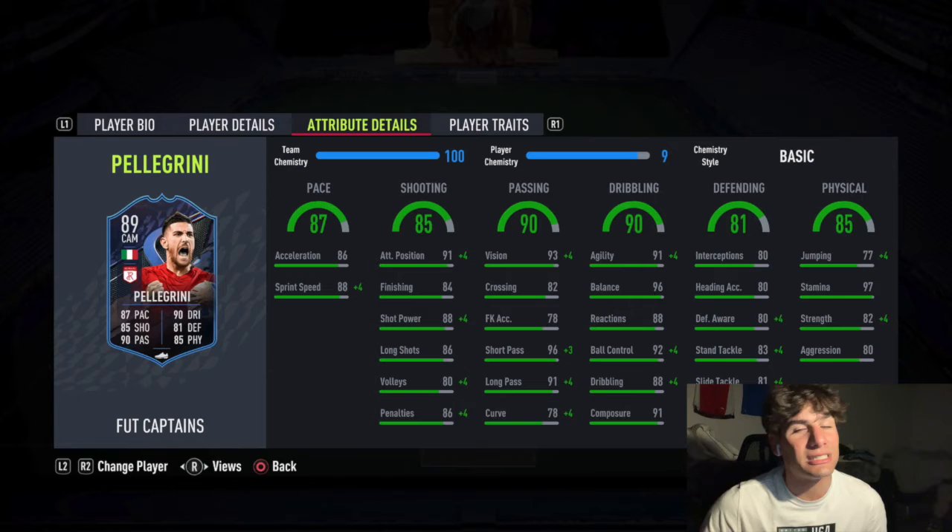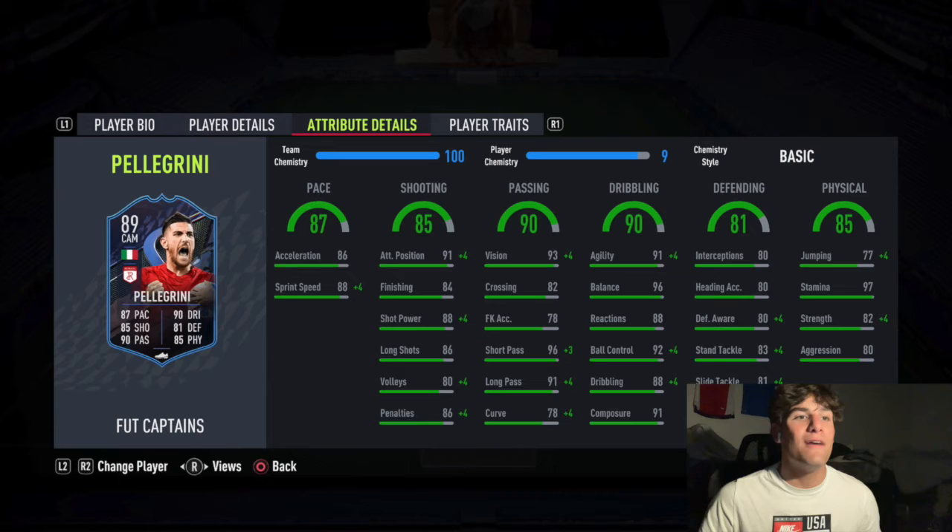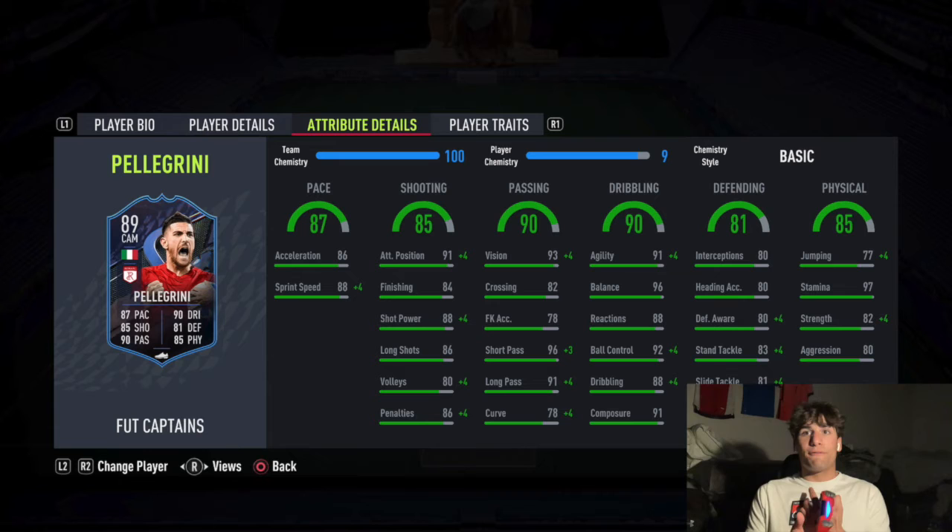Moving on to the dribbling stats - his other tied-for-highest stat category: 91 agility, 96 balance. If that's not meta, I don't know what is. Those are obviously the two most meta dribbling stats in the game. Very, very solid. It continues down the list with 88 reactions - not bad, nothing crazy, sort of middle of the park, which I like. 92 ball control, 88 dribbling, and 91 composure.